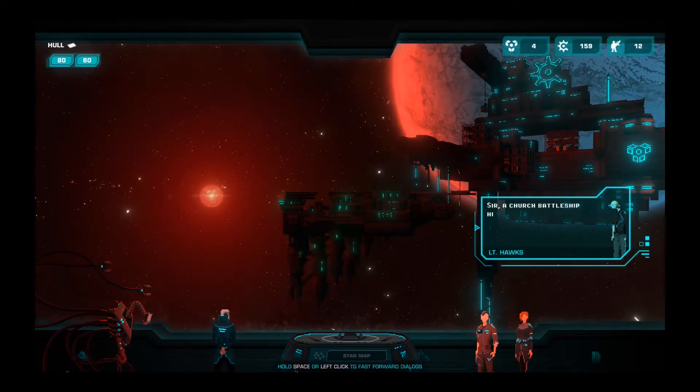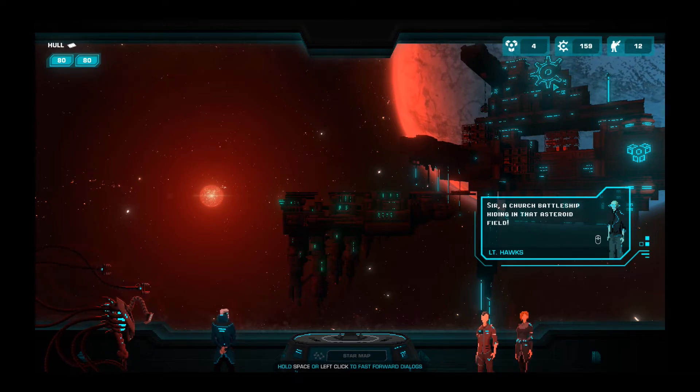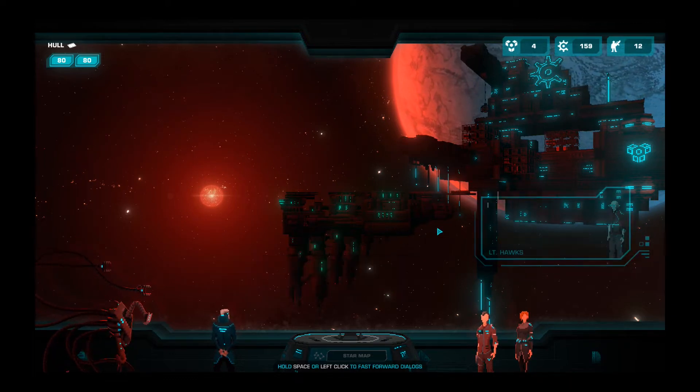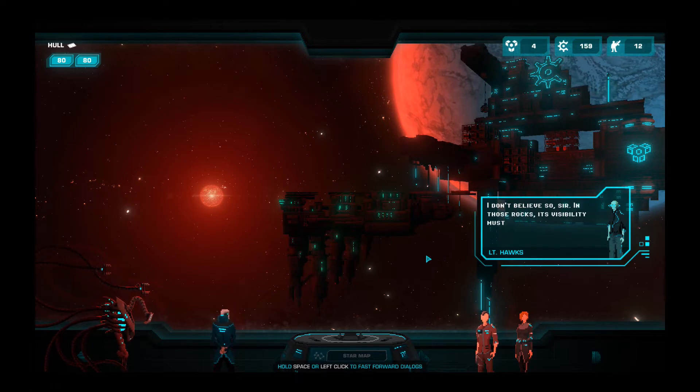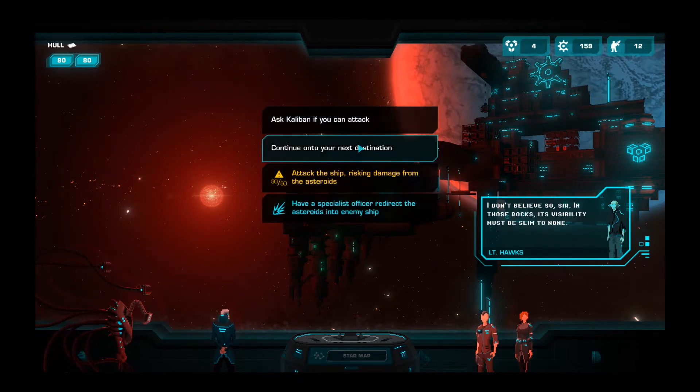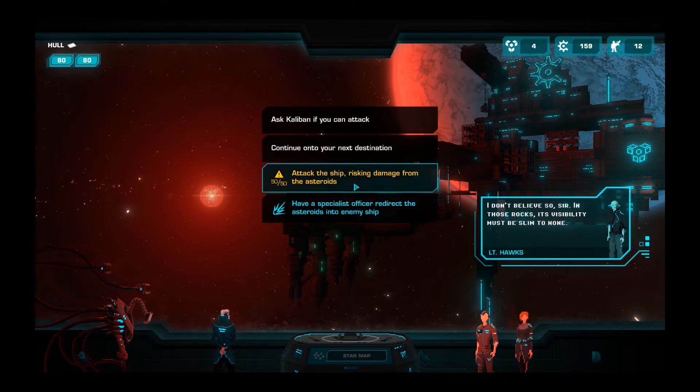I really like these transitions — this is super cool. We've got the little scrap symbol up here, and I guess this is the fuel symbol here. A church battleship hiding in that asteroid field. Okay, it doesn't see us. Ask Caliban if I can attack. What do I have to ask him if I can attack? Attack the ship, risking damage from the asteroids — 50-50? Or have a specialist officer redirect asteroids into the enemy.